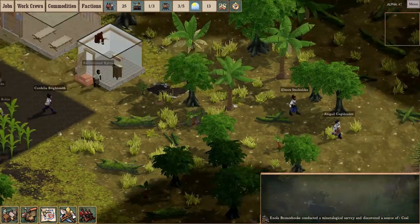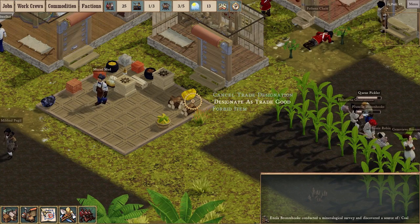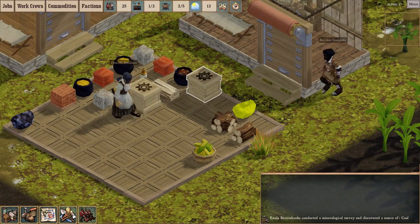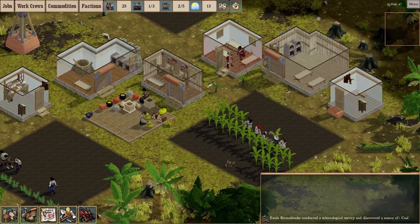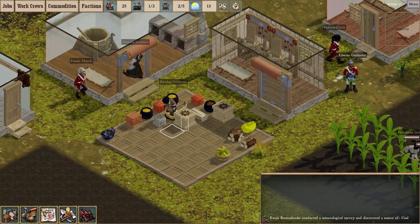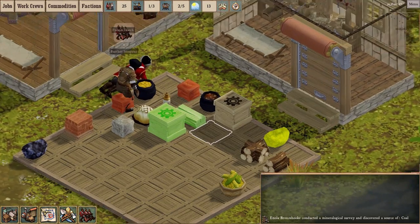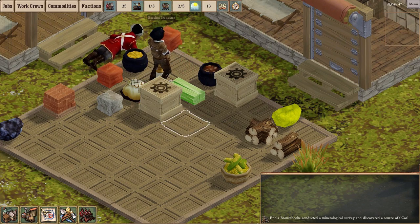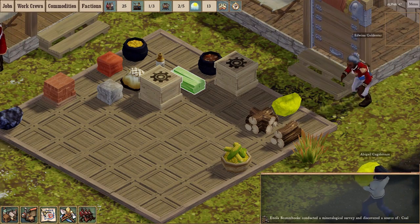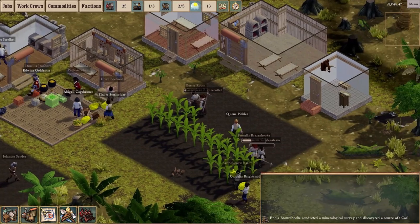You can designate things to be trade goods — like this chunk of gold here, when I highlight it as a trade good it turns kind of green. I don't need this ceramics workbench — for some reason I built two — so I can designate it as a trade good. This timber I need, so that's not a trade good.